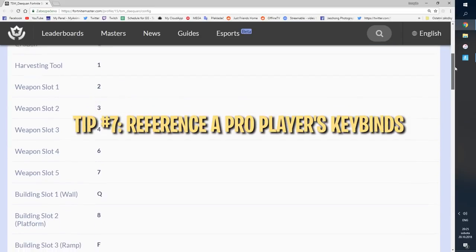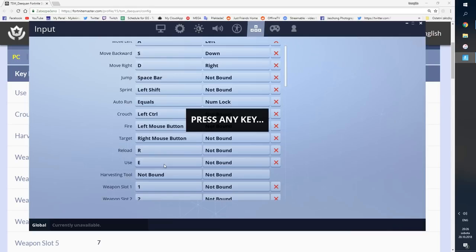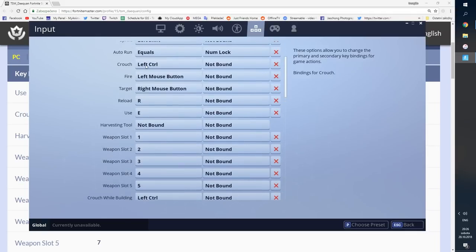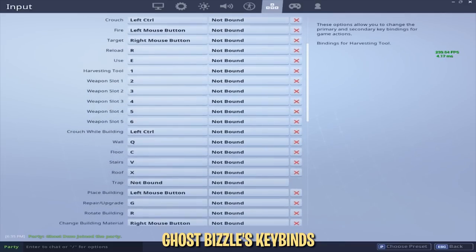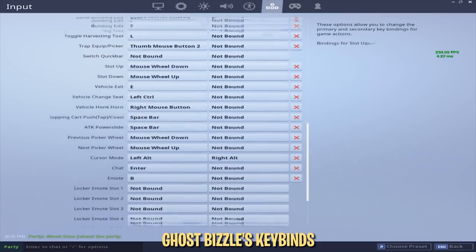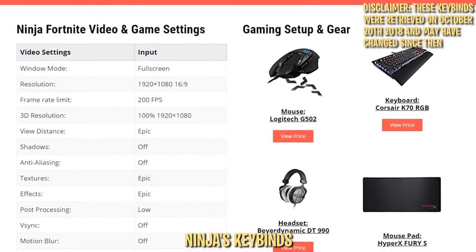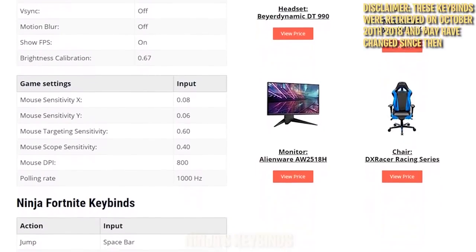One of the most daunting things about setting keybinds is knowing where to start. A good starting point is looking at what pro players do, since their keybinds are tested daily and refined over a long period of time. Ghostbizzle's keybinds are a great example — all 4 building pieces are bound to Q, C, V, and X, with pickaxe and weapons on default 1–6. For other pro keybinds, check the description for links to Ninja, Myth, and Bizzle's setups, as well as Fortnite Master's own keybinds.